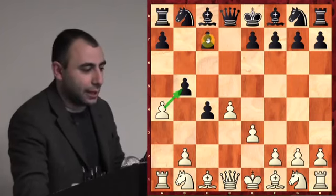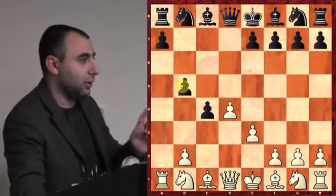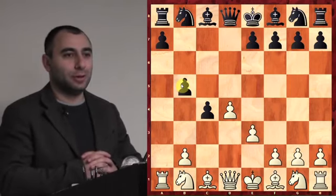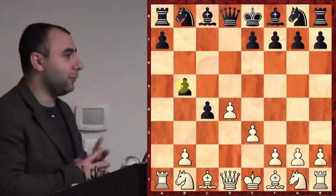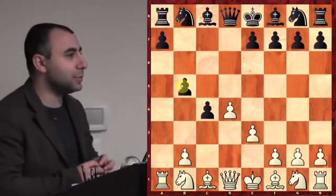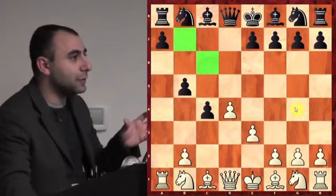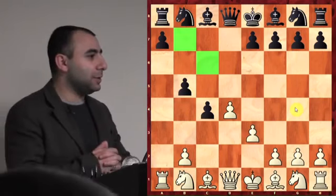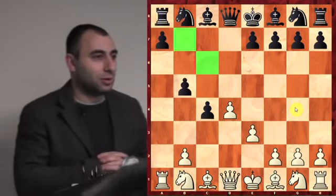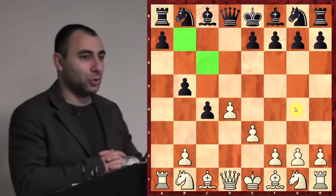Most likely your opponent will play c6 instead. After you take, it's white to play — can you find a winning move? White is winning a piece if you find the right move. It's unusual but black has weakened the diagonal, and you need to attack an unprotected piece. It's a nice trap — white is winning a piece here.